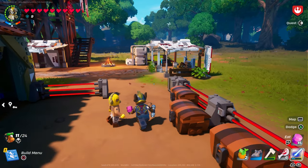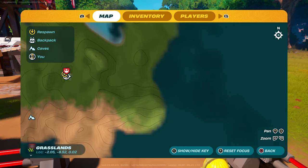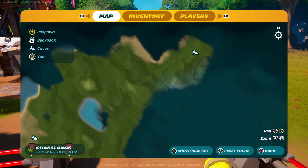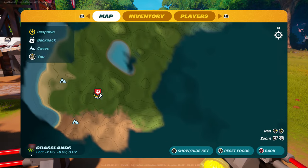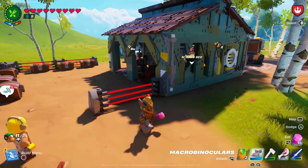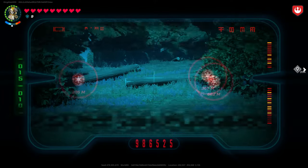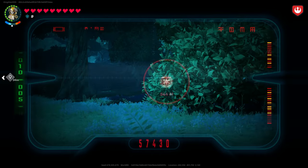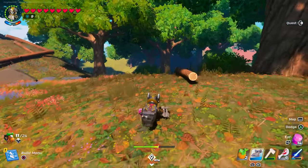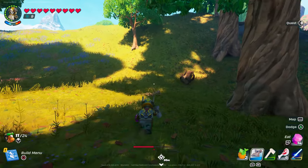Now I usually like to let you guys know that you should go to a cave. There are multiple caves here — there's one cave right there, and one cave right over there. What you're going to do is use the goggles so you can see where the base is located. Then go over there and find a bunker, and you're going to find a lightsaber.